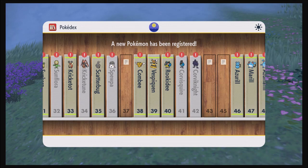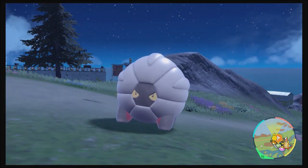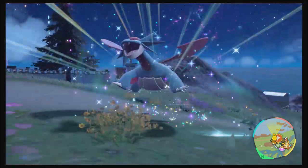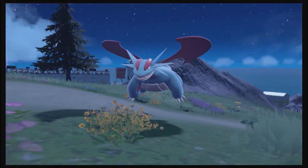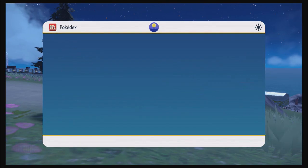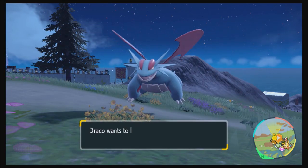I'll name this one Hive Queen. That's number 39. Now I don't have to worry about finding a... Oh, Draco's going to evolve now. Got me a Salamence.